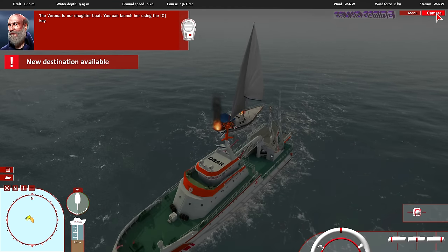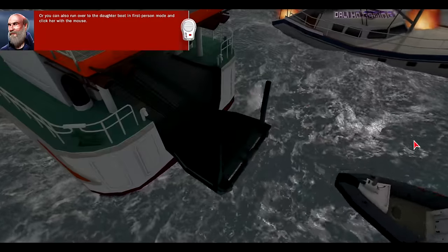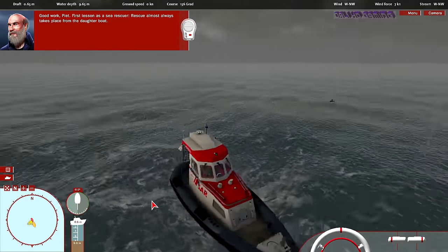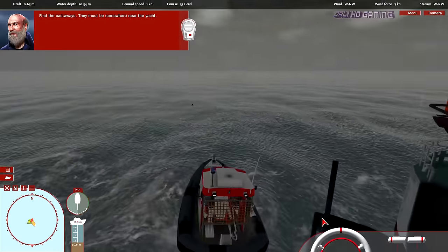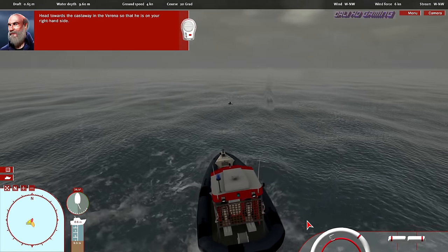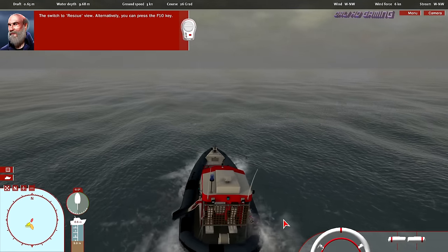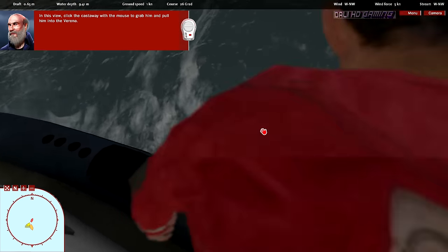The Varenna is our daughter boat. You can launch her by using the C key, or you can run over to the daughter boat in first person mode and click her. Rescue almost always takes place from the daughter boat — you can use her to get closer to castaways, especially when the water is shallow. Find the castaways; they must be somewhere near the yacht. Head towards the castaway in the Varenna so that he's on your right-hand side, then switch to rescue view. Alternatively, you can press the F10 key. In this view, click the castaway with the mouse to grab him and pull him into the Varenna.